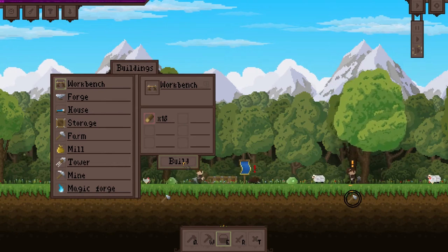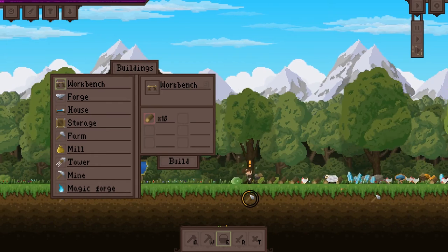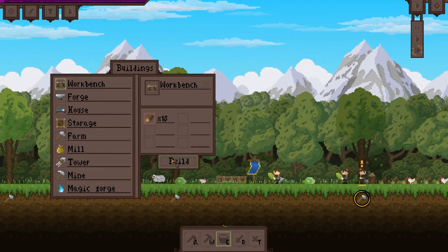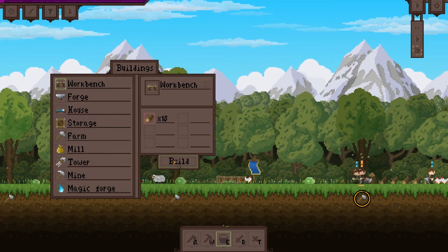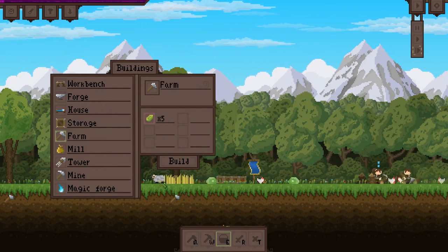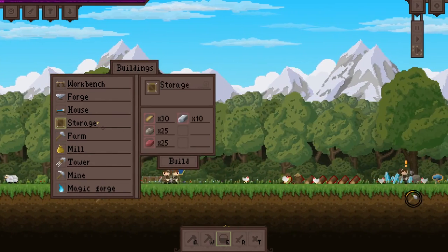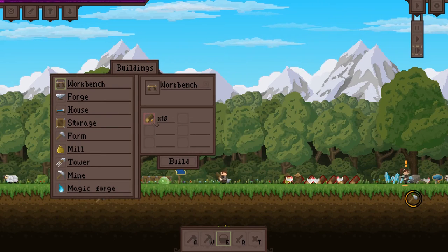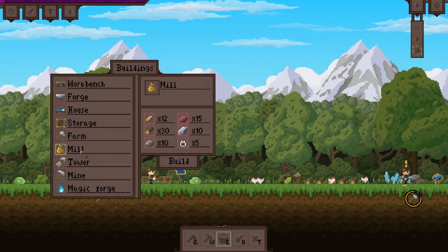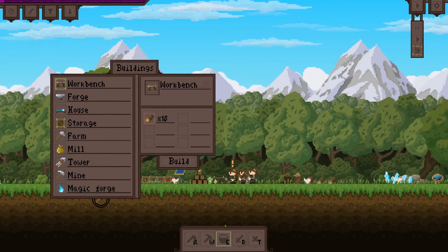I haven't quite figured out how to keep them fed — I believe you have to feed your villagers as well and I just have not figured that part out. We can build a farm, so let's go ahead and put a farm in here. The farm will grow wheat, and slowly but surely we'll get some wheat in this place. The wheat can be used to make other things like food.